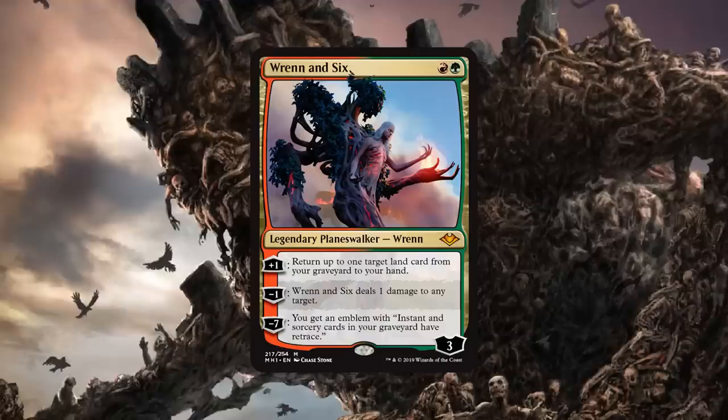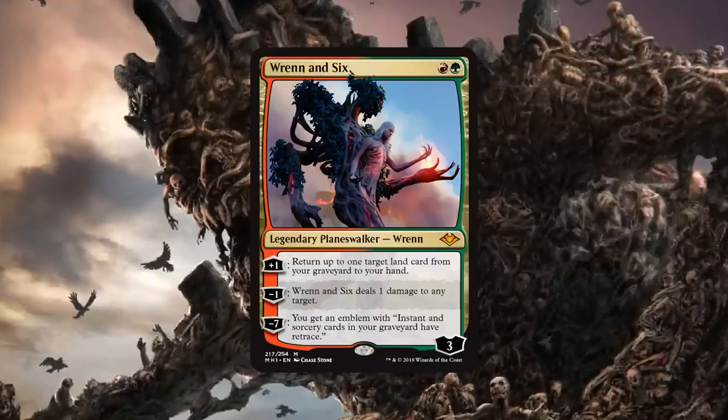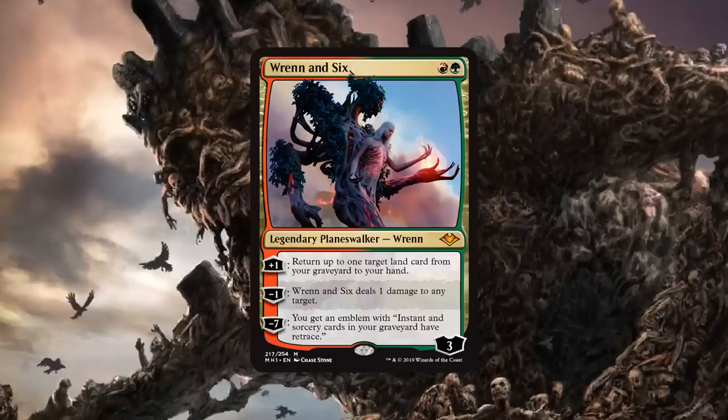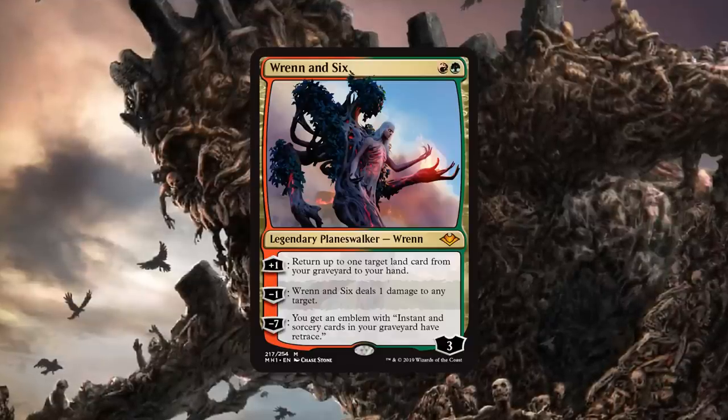That's why I think this card is just really good, and it comes down really early. This actually might be — well, as you said earlier, the bar's pretty low for a two-mana Planeswalker, because the only other one we've had is Tibalt, so this one is very good.